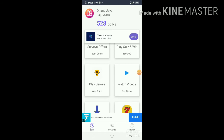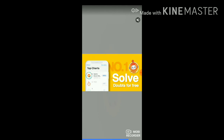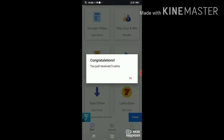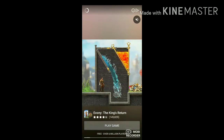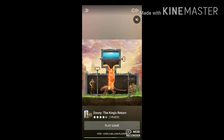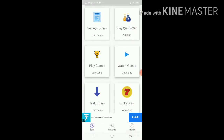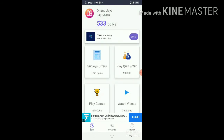I have 528 coins right now. I will watch one video to earn more coins. I watched one video, and now I will watch another video. See — 533 coins, I got more coins.